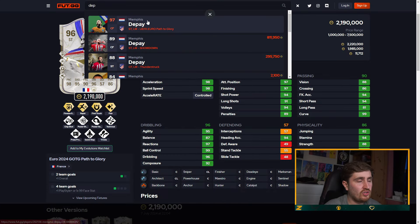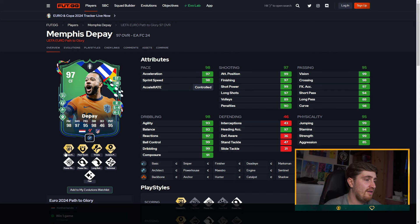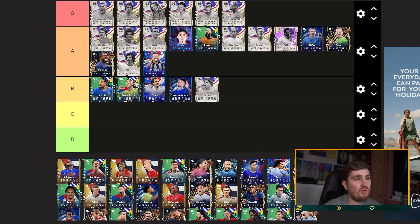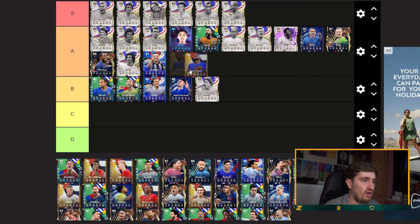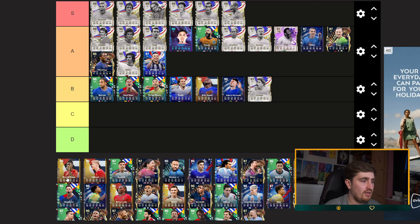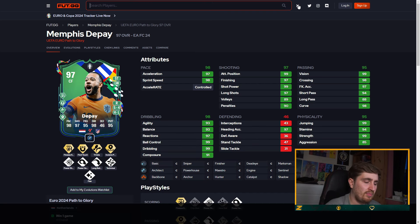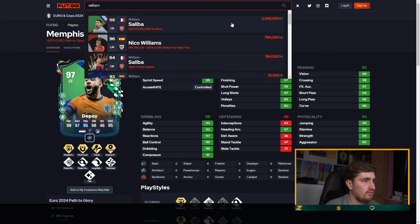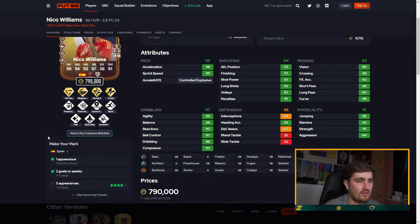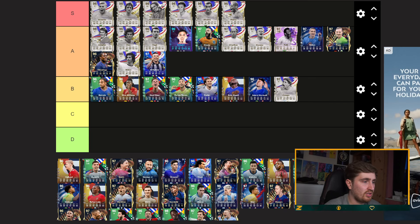Memphis — hopefully he doesn't get his five star weak foot because I want England to win. He has finesse and first touch. Trevella — not the best but they're okay, incisive pass, pretty good stats-wise. This card is amazing if he gets five star weak foot, he moves to S tier. Caroline Moane — B tier overall, probably high B. Nico Williams — I don't remember the play styles on this card, not the best, but he's got five star weak foot so he'll still be pretty good.